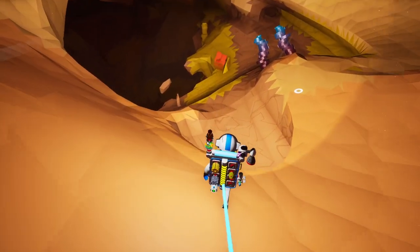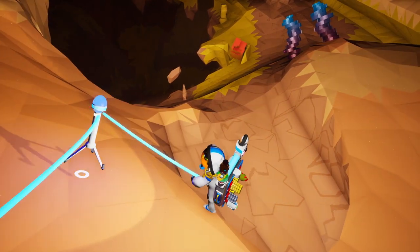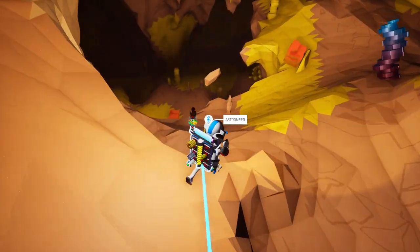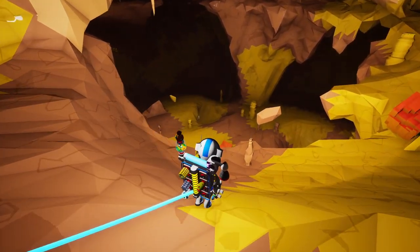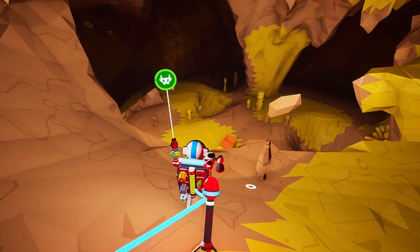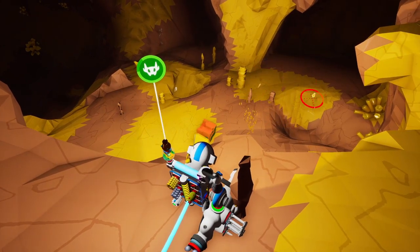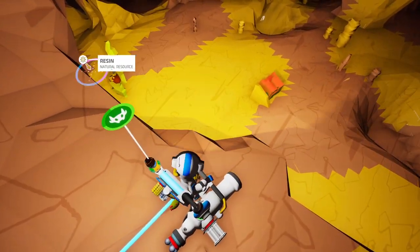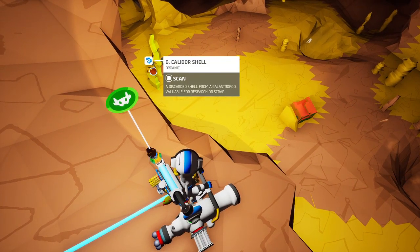Alright, so I see laterite. What else have we got down here? We probably need to build ourselves a little ramp. What do we have — oh, there it is! There's a Kalidor shell! All right, so it's a little red shell. And I was right — they're down here in the caves.